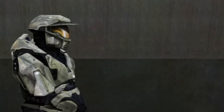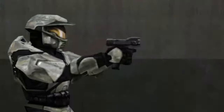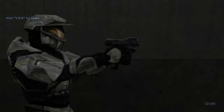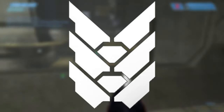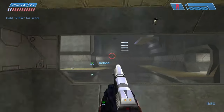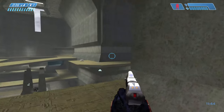Hey guys, Blazin here. Welcome to my analysis on the M6D. The M6D is a pistol constructed out of steel with a hard chrome finish. The weapon was made by Mizrahi Armory and is equipped with an integral KFA II smart link optic. It is also recoil operated and magazine fed, utilizing 12.7x40mm rounds.